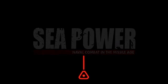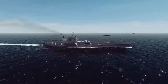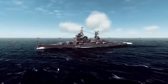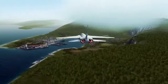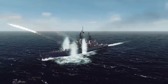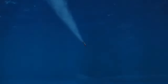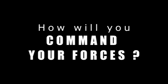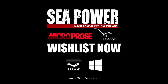Next up we have Sea Power: Naval Combat in the Missile Age, from the lead designer of Cold Waters. Sea Power lets you control NATO and Warsaw Pact forces in modern naval conflict campaigns, using advanced naval weaponry and sensors while respecting rules of engagement. The story takes place after hostilities break out in central Europe, where a US Navy escort force battles Soviet bomber and submarine attacks to reinforce NATO defenders. Meanwhile in the Persian Gulf, the Iran-Iraq conflict risks escalating into a superpower confrontation.